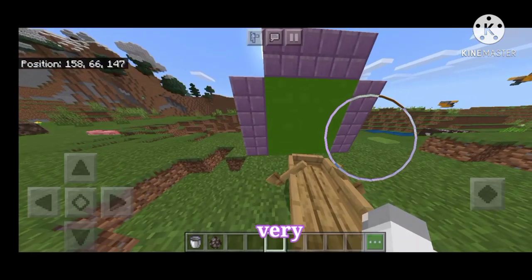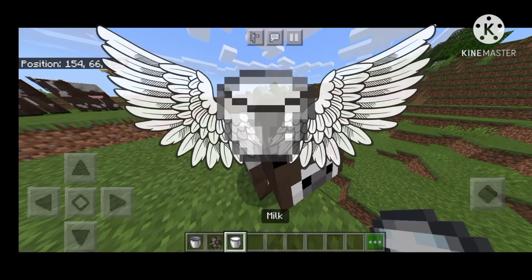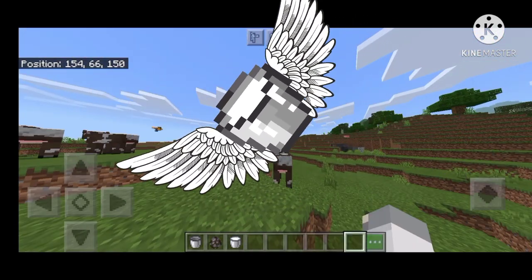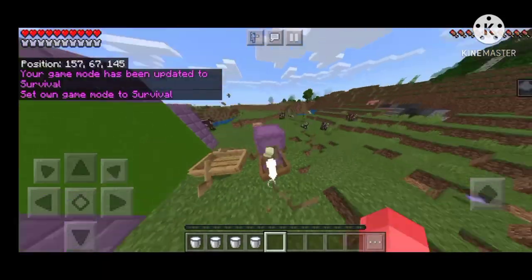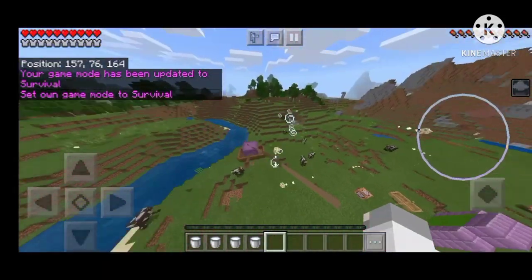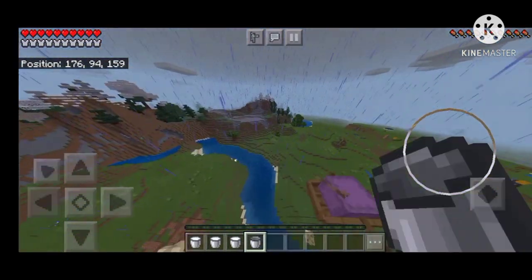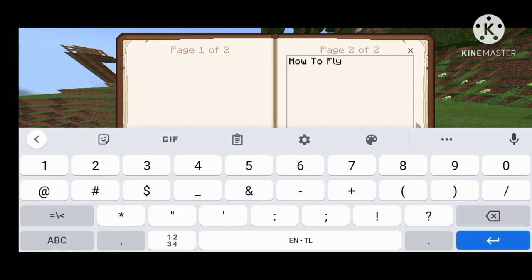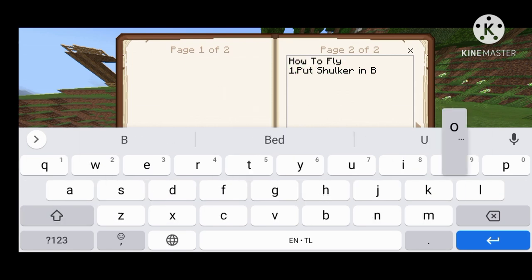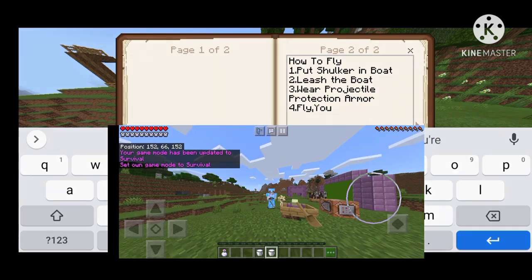It turns out there was a very, very easy solution. You get the shulker to sit on a boat, then you leash the boat. After that, you need to wear projectile protection armor, and then you just fly.